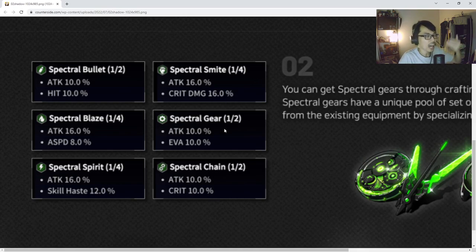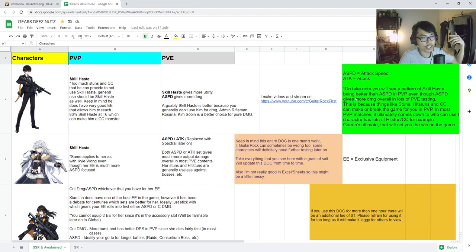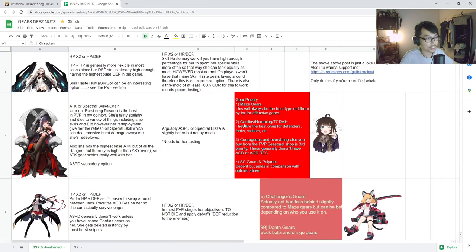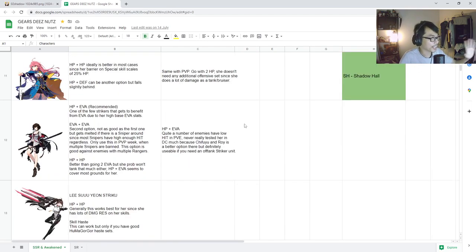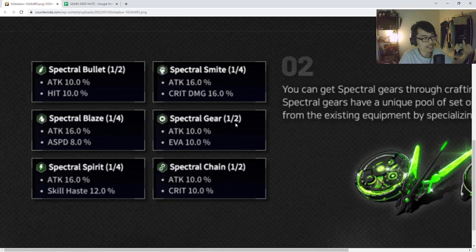Your top priority sets should be Spectral Blaze, Spectral Bullet, Spectral Spirit, and Spectral Chain. Spectral Smite and Spectral Gear are unfortunately not used as much. I'll try to update my gear cheat sheet once everything settles — I've been waiting for these updates — and I'll include which characters benefit from what. Just be patient; it might take me a few weeks.